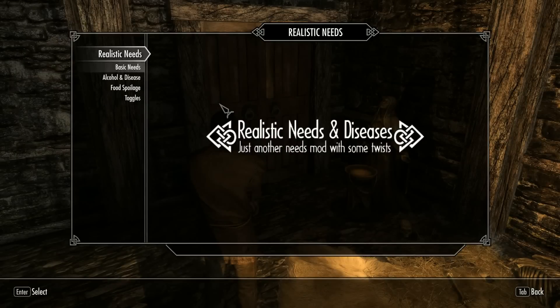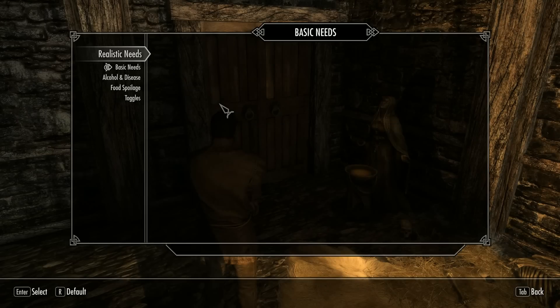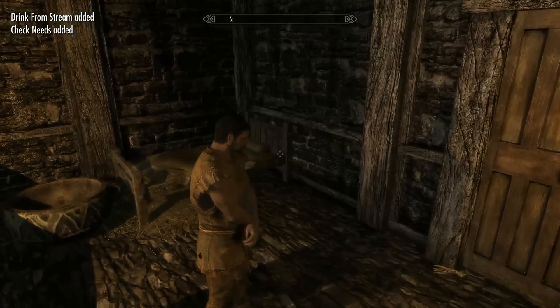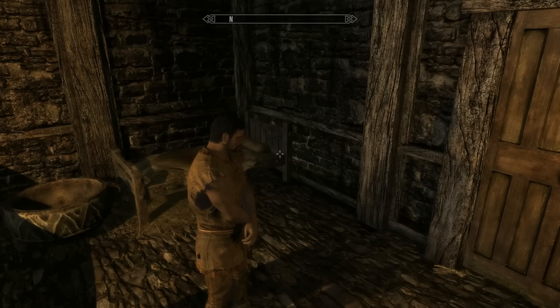Realistic Needs and Diseases is essentially food, water, and sleep. If you don't do any of those three, you're going to start suffering from malnourishment and thirst, which can affect health regeneration, stamina regeneration, and magical regeneration. Being tired will also affect your fighting and how much you can carry.